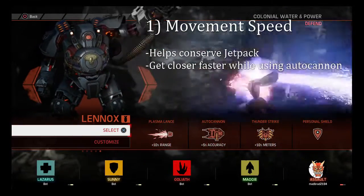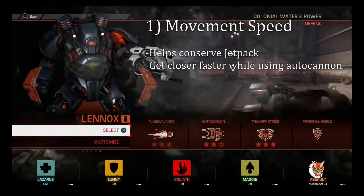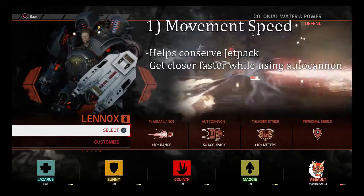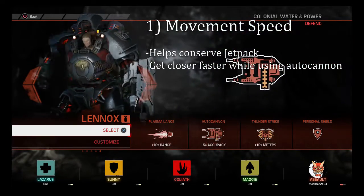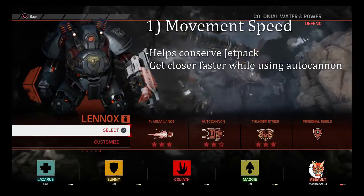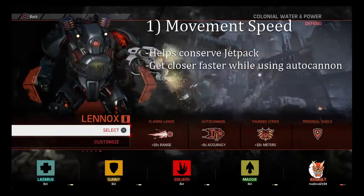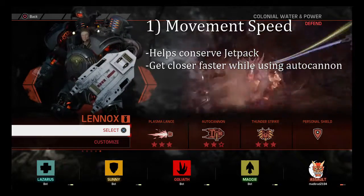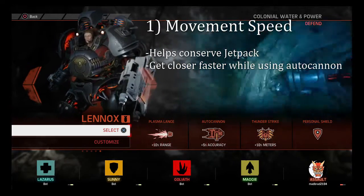Now for perks — the first perk we recommend is Movement Speed. This is to help you conserve jetpack for when you really need it in a fight, like when the monster keeps changing elevation a lot, or when your Thunderstrike just isn't far enough — you can jetpack into it to help close that gap faster. It'll also allow you, whenever the monster is flying around a lot like a Kraken or a Wraith keeps teleporting, to use the autocannon while running faster to close that gap while still dealing damage.